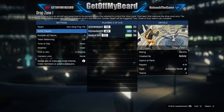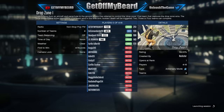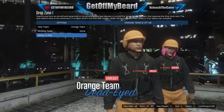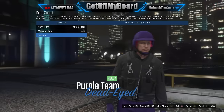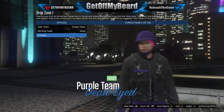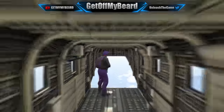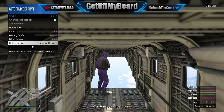Once that job is open, go ahead and invite your friends. It's better if one of your friends hosts it so you don't have to worry about anybody else quitting. You can get pink, orange, green, or purple — simply join that team. Once you've joined, go ahead and click ready, and once you're loaded into the Adversary Mode, just stand right where you are.